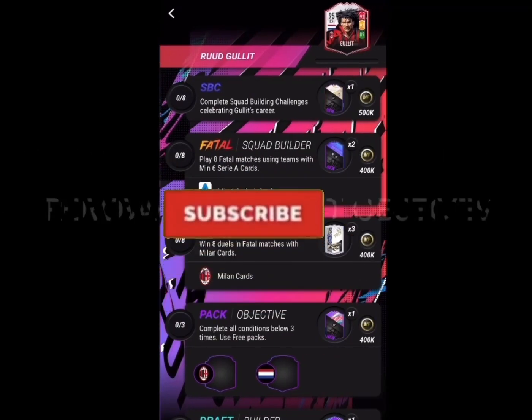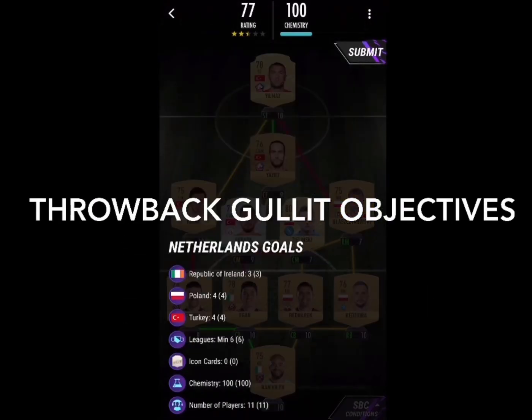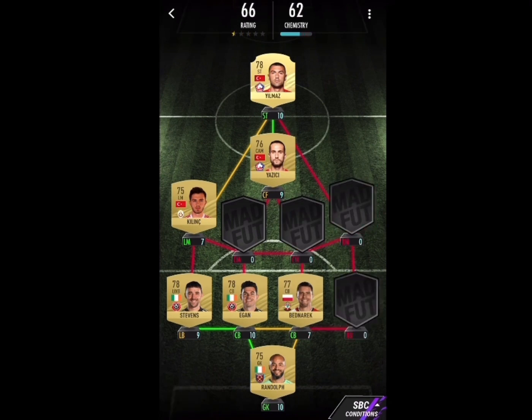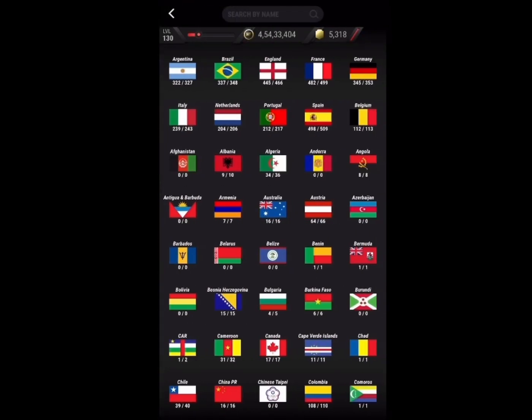Alright guys, we're back with another objectives SBC — Netherlands Goals — and we're starting off with this solution because this is the easier one. You guys can go with this, but if somehow you don't have this particular card or something doesn't work for you here, you can go ahead and do this alternative. Let's just clear up the squad — you guys can pause right there and look at that.